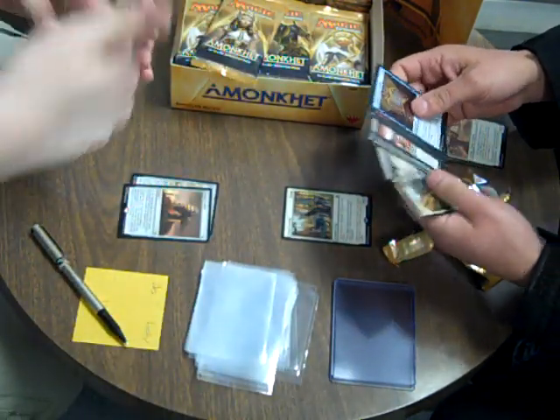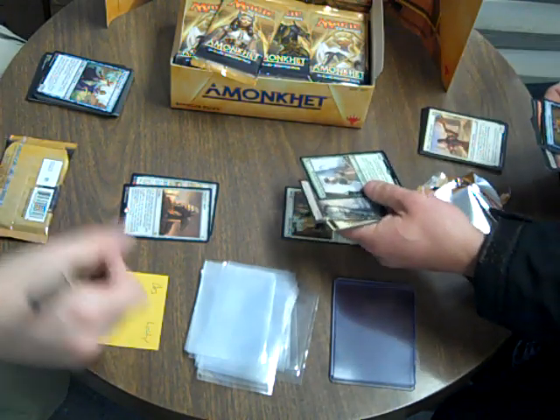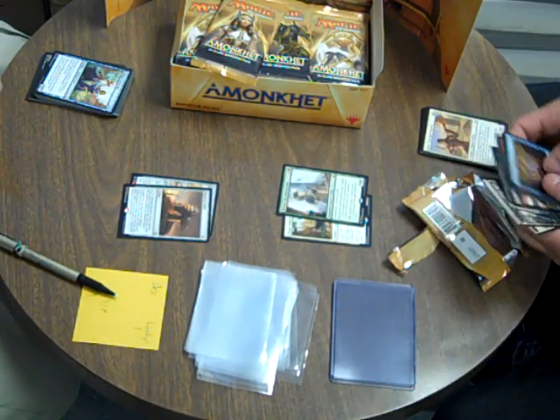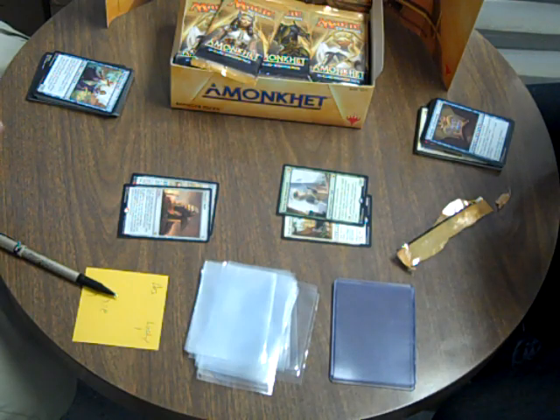It means it was on the edge of the sheet, but hey - full art land and a mythic Rhonas! Rhonas the god card - that's a win right there. They're really hard to open ones and they've got a full art. All right, so you've pretty much won already then.